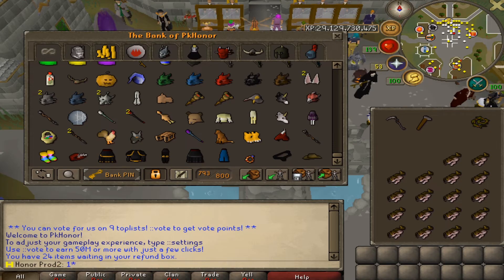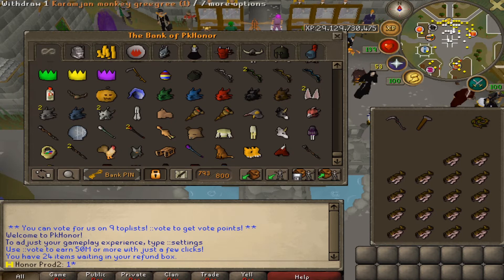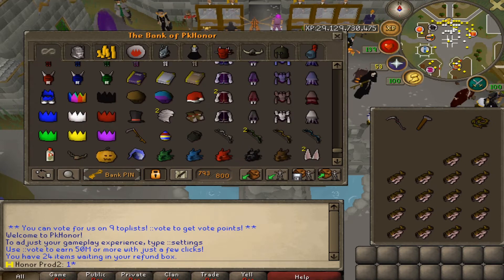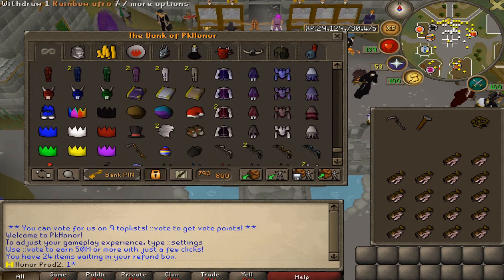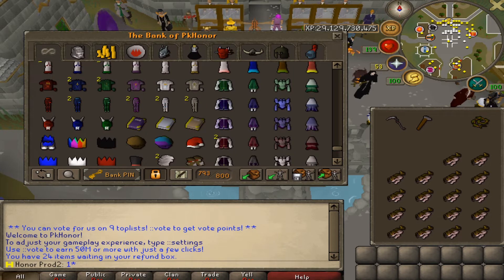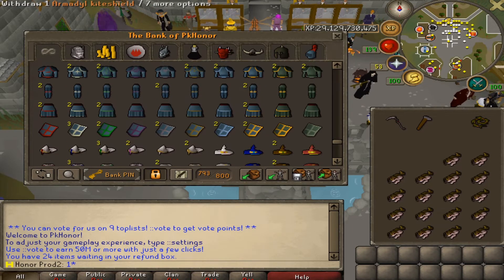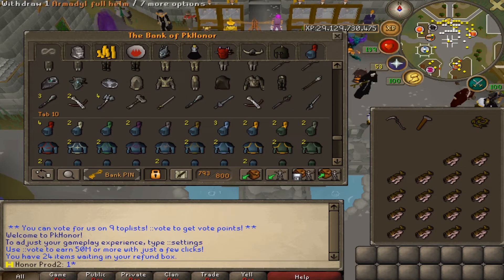With the next bank, I'm going to say this is an iron man's bank, so they had to get every single one of these items by themselves. I wish I could check the wealth of some of these banks - even if I type dot dot wealth it doesn't work. But if any devs are watching, just make it so viewers can see the wealth of other banks. Let's go ahead and get right into it. They've got all of these clue items - because this is an iron man, it's the only way they'd be able to get these. They had the full party hat set, which is crazy for an iron man. Look at all these rares. Remember they've got to get them from clues - for an iron man you can't buy them, you can't vote for them, you've got to get them from clues.